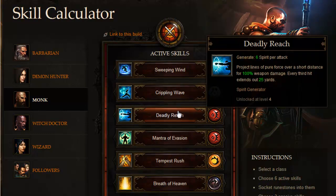Deadly Reach projects a line of pure force over a short distance for 100% weapon damage. Every third hit extends out to 25 yards — it's a medium-range skill. It penetrates the first few enemies in front of you, dealing a line of damage through wherever you're facing up to 25 yards on the third hit. The first and second strikes hit multiple targets like a mini cleave, dealing 100% weapon damage.